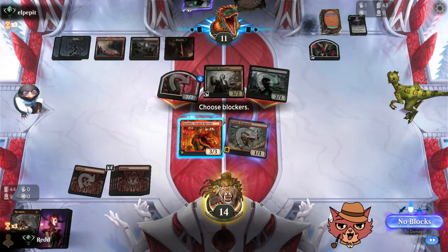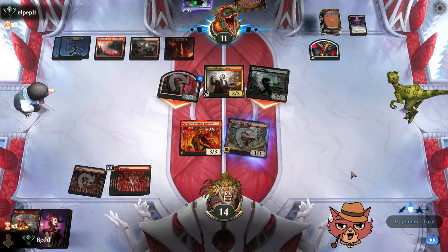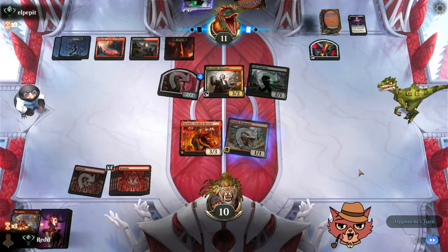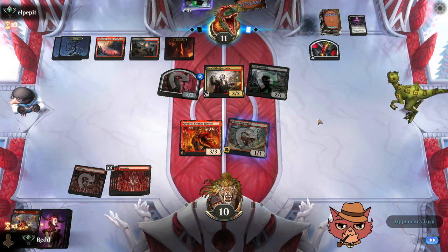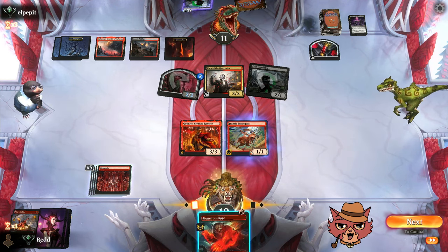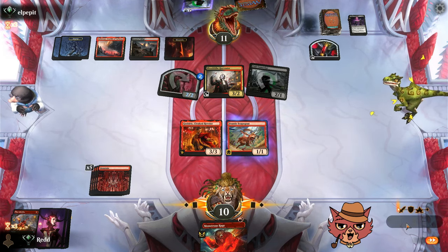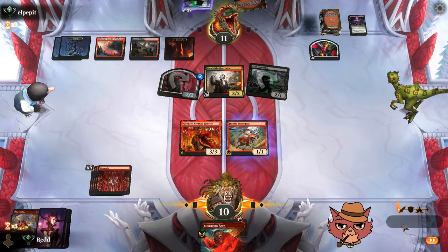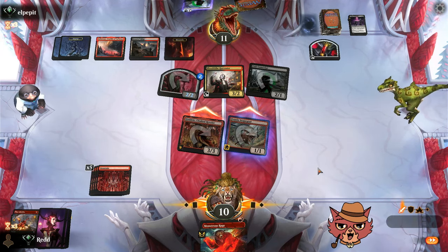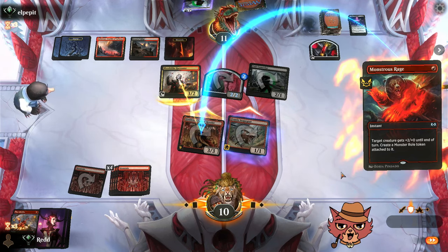Going for the swing. They might have something in hand — Blood Tithe Harvester, yeah. They can go Blood Tithe Harvester, hit Godric, then bring the other Cult Conscript back tapped. This is a tough uphill battle — that Rankle's Prank was something else. Monstrous Rage is actually going to give us a permanent, so going for the swing. If they block with Harvester, Monstrous Rage helps Godric trample through and survive.